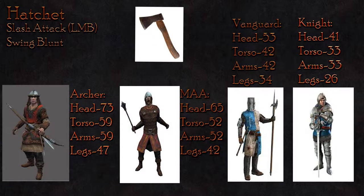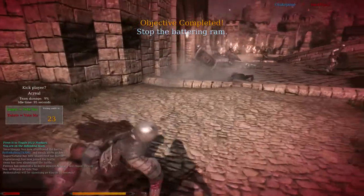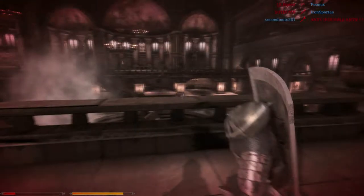Against the vanguard, you will do 53 damage to the head, 42 to the torso and arms, and 34 to the legs. There is not a significant drop-off in damage between the man-at-arms and vanguard classes. When against the knight, you will do 41 damage to the head, 33 damage to the body, and 26 damage to the legs. A maximum of 4 hits is required to take out a knight.